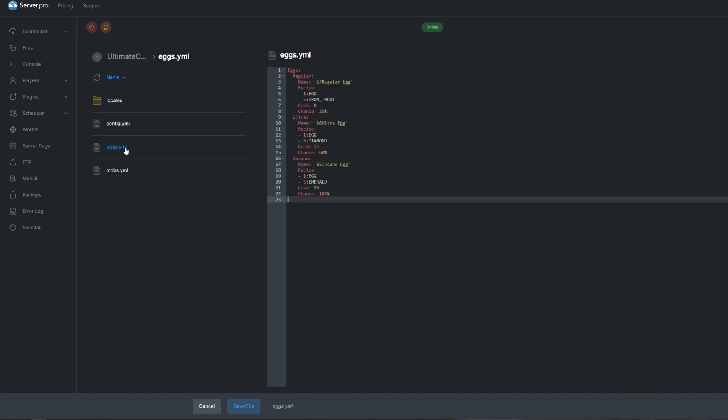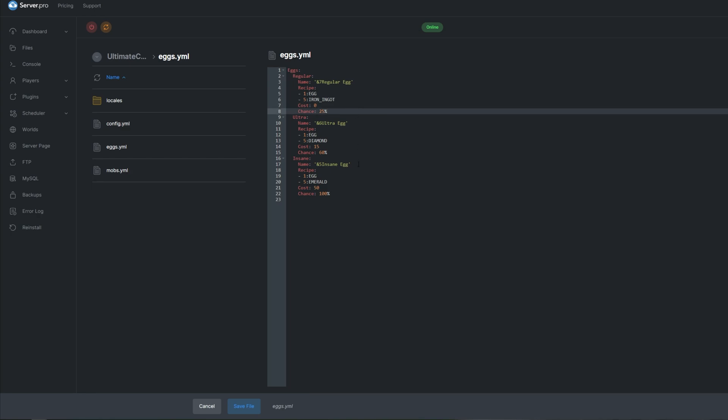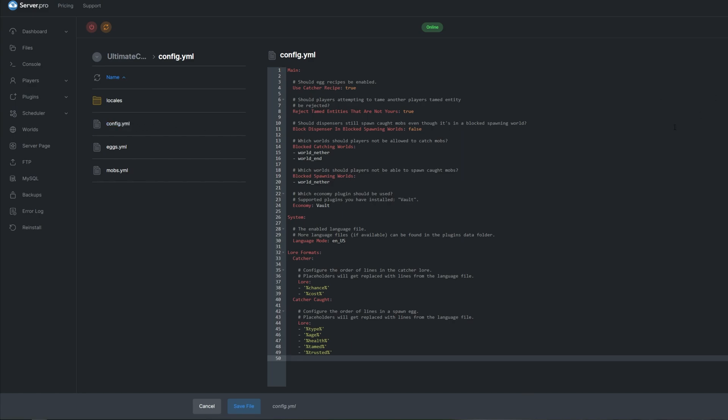The eggs.yml file contains a list of eggs from the plugin. We can customize the name of an egg, the recipe requirements, the cost to use the item, and the chance that the item will successfully catch a mob. The config.yml file contains all the remaining settings for the plugin.